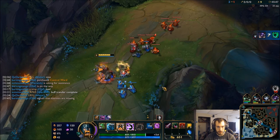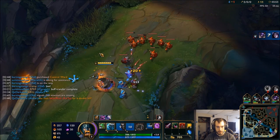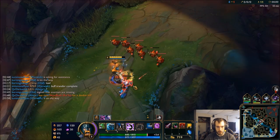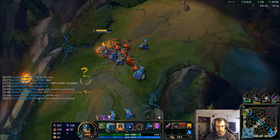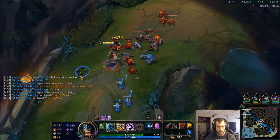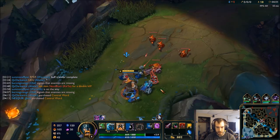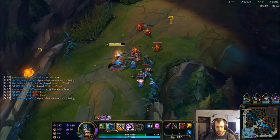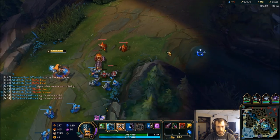We are going to just hold this wave right out here, trim it up a little bit. So for a freeze we need 4 minions hanging out right here, so we want to trim this up a little bit. If there's any more than that, it's going to be a little hard for us to hold. We're going to be maxing Q first for the poke. So Malphite pretty much can't be here because we can just throw the Q at him and run him down. So we're going to deny him all this CS — we're even in CS right now, but this wave is going to freeze out and he's losing all of this XP right here. Deny, deny, deny.